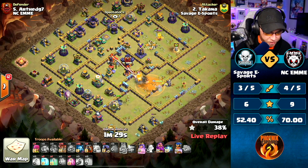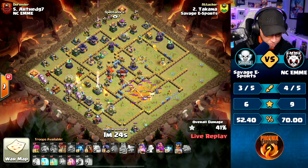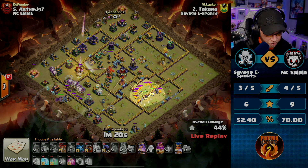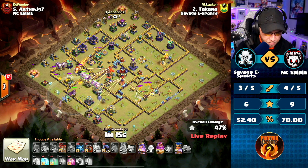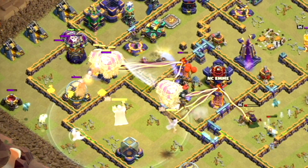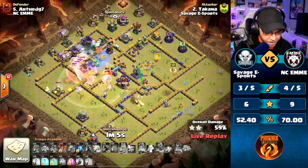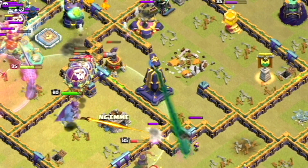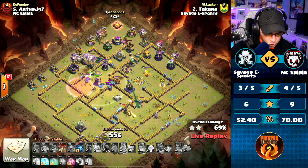RC, King, and Queen working together. Here comes the Lalo from the left. Lava Pups are going to be busy on the Queen for a few seconds there. Minions for clean up on the back end. Warden ability protecting his Royal Champion. Queen ability used. Haste Spell down for his Balloons as they go into a Frozen Scatter Shot. Monolith is still going, man. Balloons from the back end - come on, get that Monolith.